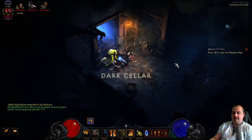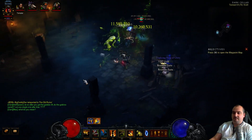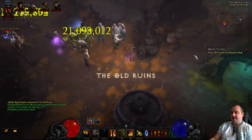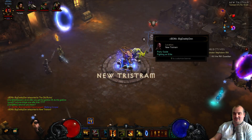Sometimes there's a goblin in this little cellar — didn't pop this time. There's a little chest up there though. When you go out, just make sure you don't port back to town. You must manually go back and use the waypoint pad. Don't waste your portal.